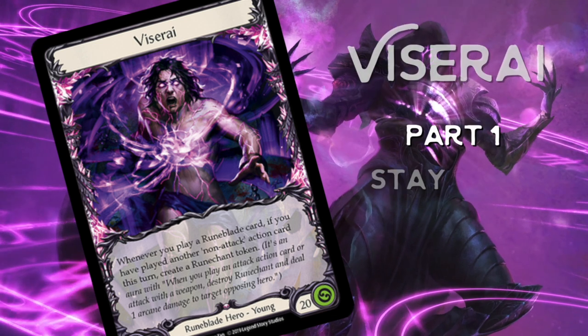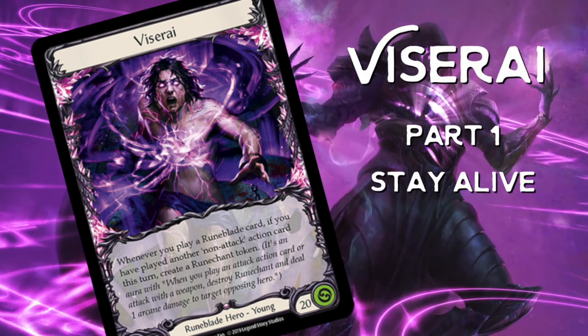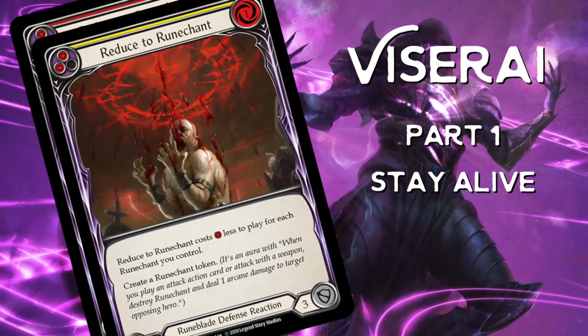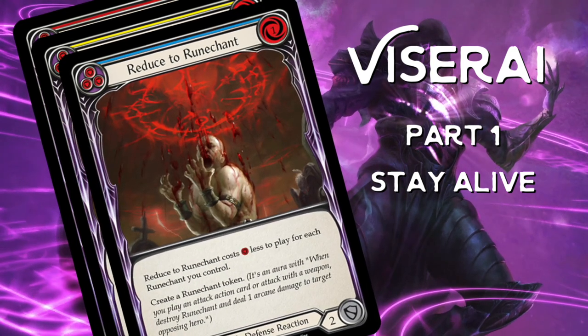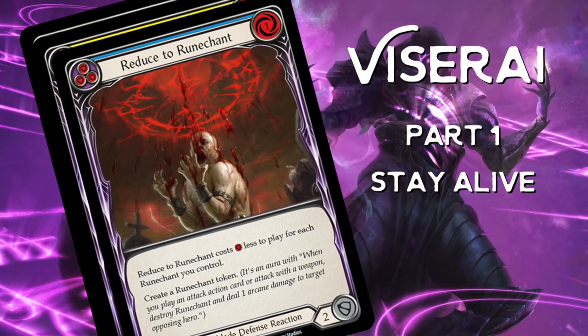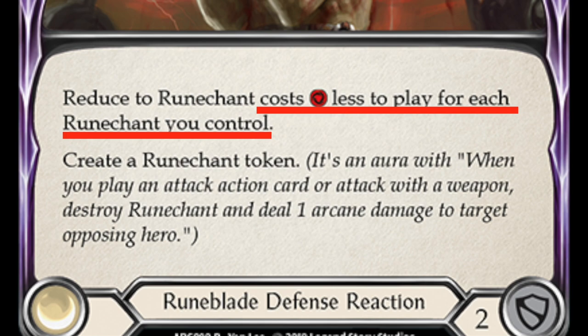You're going to need plenty of defensive cards that generate Runechant tokens. That's why this deck runs all three colors of Reduce to Runechant — a defense reaction that additionally creates the Runechants needed to finish the game. Very quickly these Reduce to Runechants will become free to play once you've generated plenty of tokens, and you will not be using them until the final turn of the game.